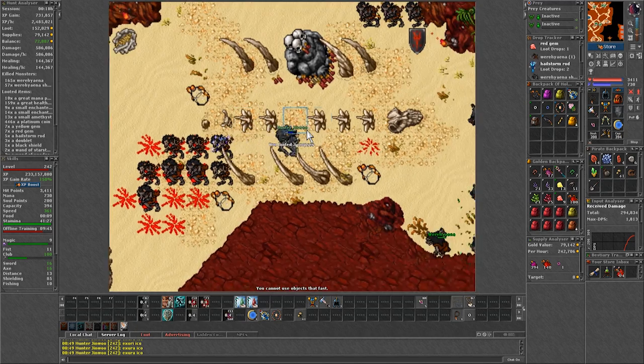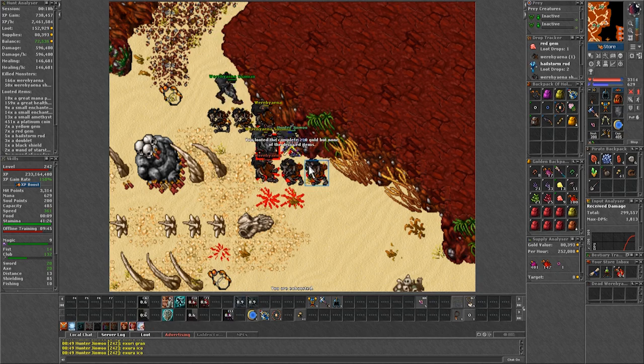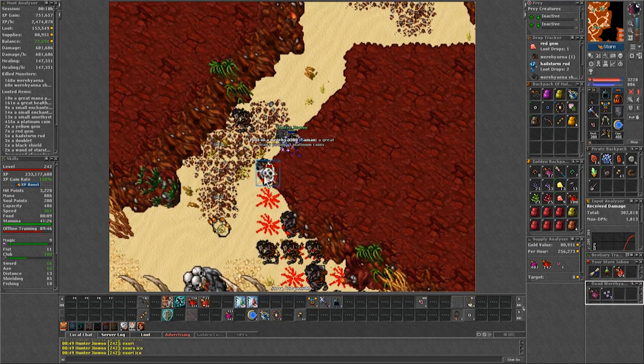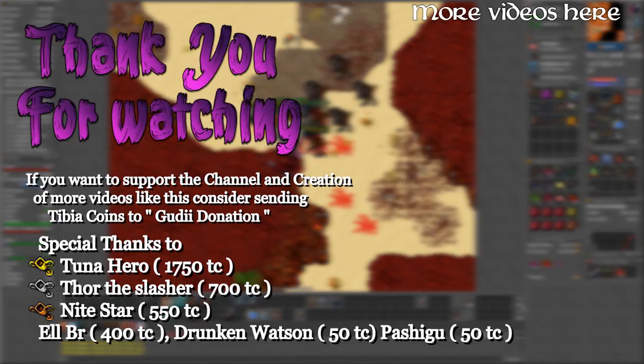A destruction weapon versus an ice elemental weapon is not a big enough difference. If anything, going for an ice weapon with life and mana leech might lower your experience slightly. But at the same time, the hunt will feel safer since the leeches will be higher. When it comes to choosing which side to hunt, unless you are level 400 or so, they should both be pretty much the same.